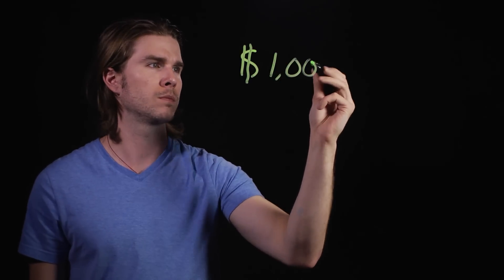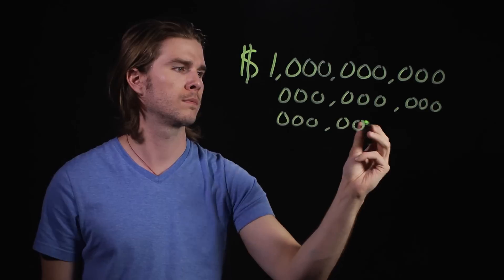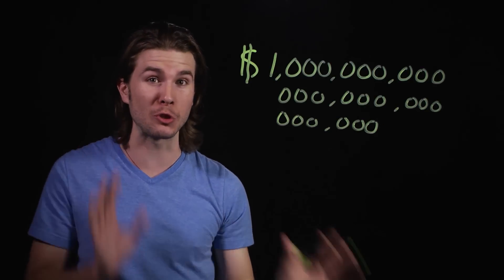All this power doesn't come cheap. Depending on what economic analysis you read, the cost to mine all the materials for a Death Star, to ship them up into space, to put them together, and to pressurize the whole structure could be anywhere from hundreds of quadrillions of dollars to tens of septillions of dollars. That's even more than Han Solo can imagine.